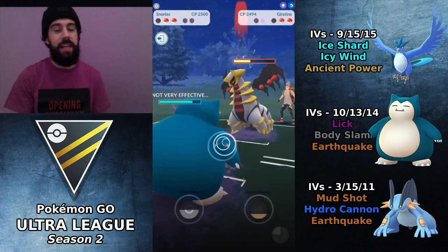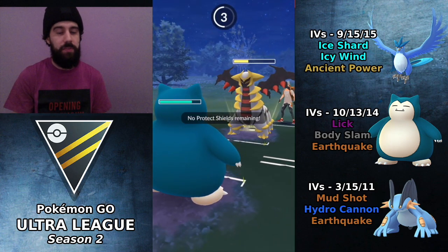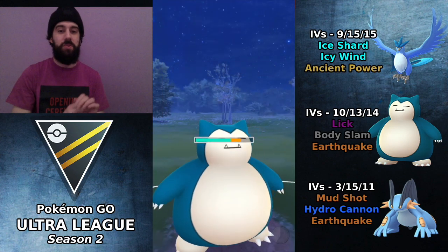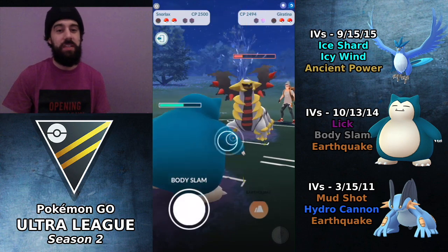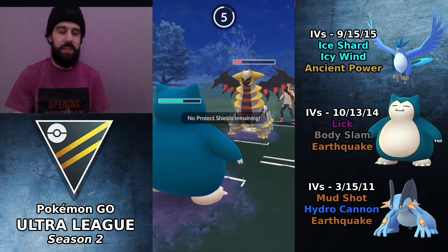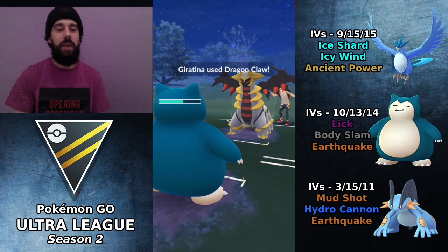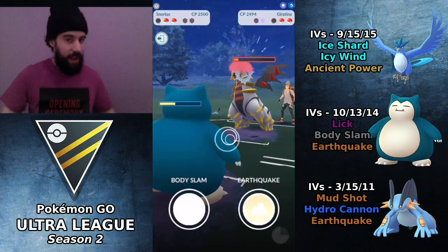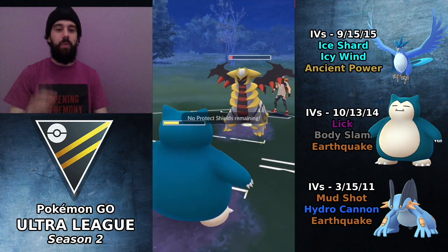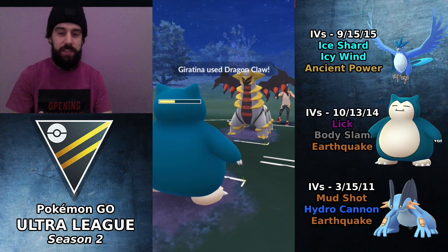Snorlax is coming in with the Lick. Remember this is a Shadow Claw variant — that was part of the reason why I decided to stay in with Swampert a bit longer, because Snorlax is absolutely going to wall this thing. If it had Dragon Breath it would be a lot closer. But because it's Shadow Claw, this thing could literally do nothing to us. I've decided to pretty much commit to a straight farm down, because I want the Snorlax low enough that Clefable can't farm enough energy to get to a charge attack.